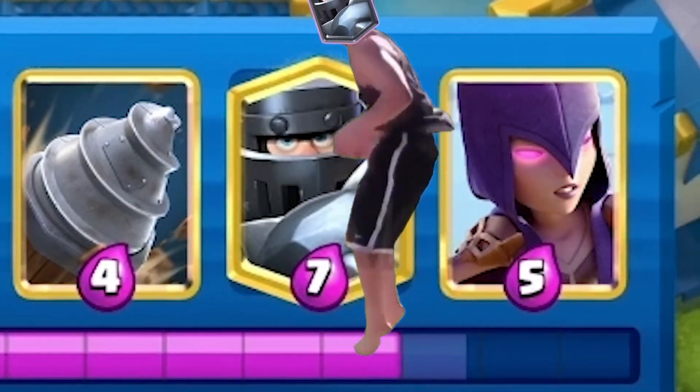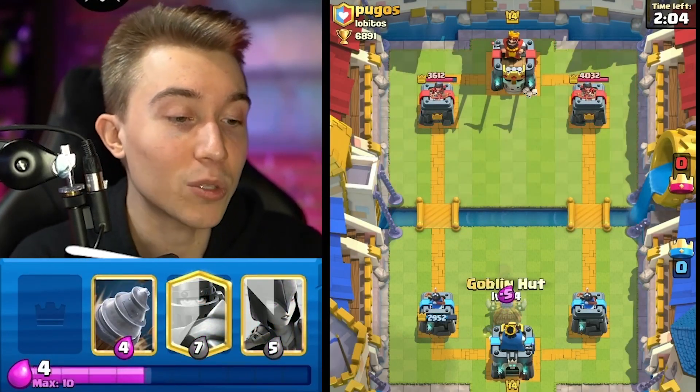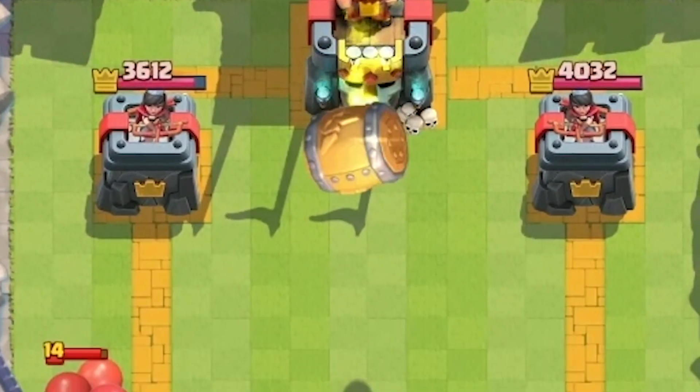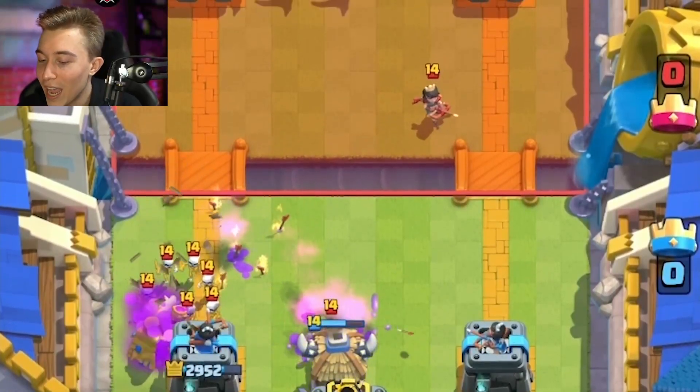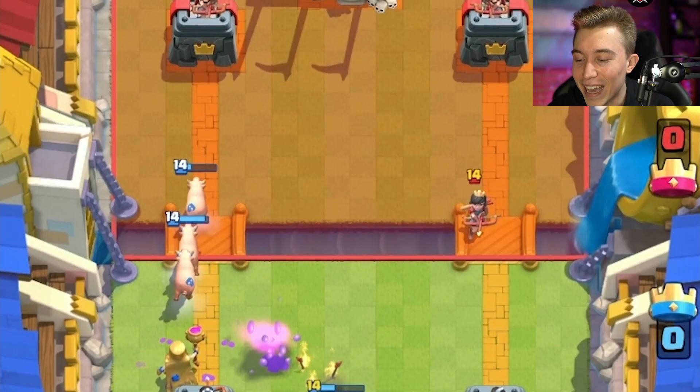I might be able to go for a goblin hut a little bit lower now because we saw princess. If they have princess it is pertinent to make sure they can't get on top of that — if the princess is able to lock on top of the goblin hut and do some splash damage it doesn't feel so good. But look at the princess going to the right hand side for no good reason — that is what we'd like to see.